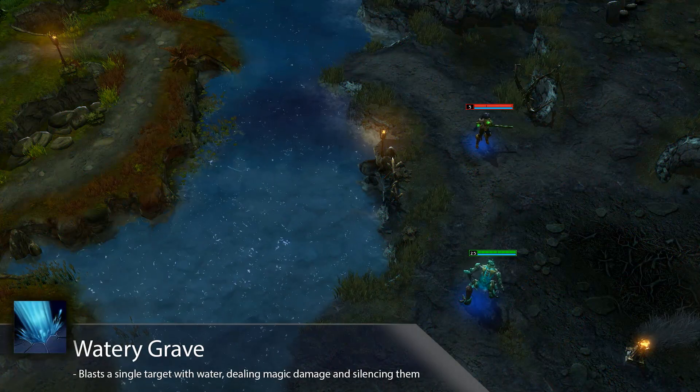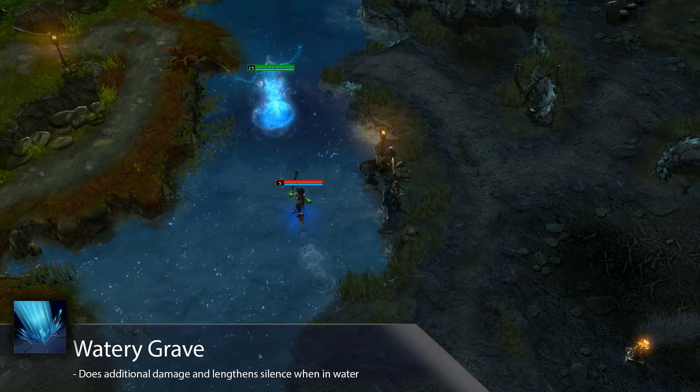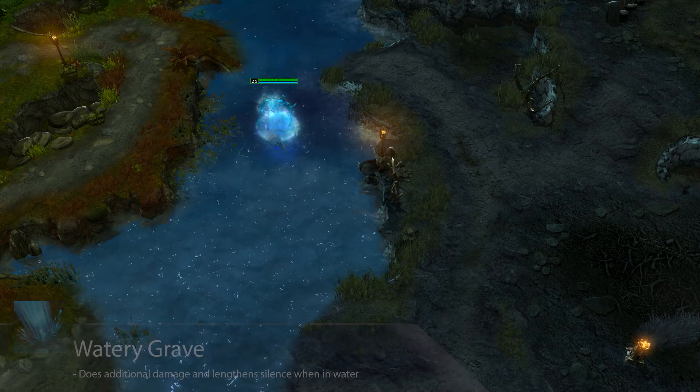Riptide's first ability, Watery Grave, blasts a single target with water, dealing magic damage and silencing them. If the enemy is on water, they take additional damage and get silenced for a second longer.